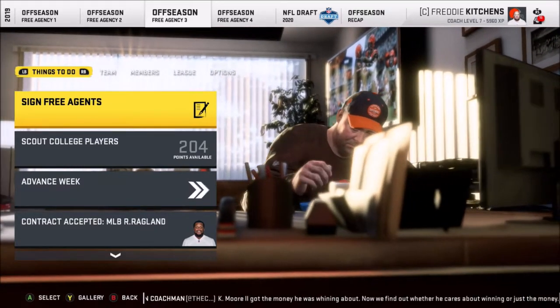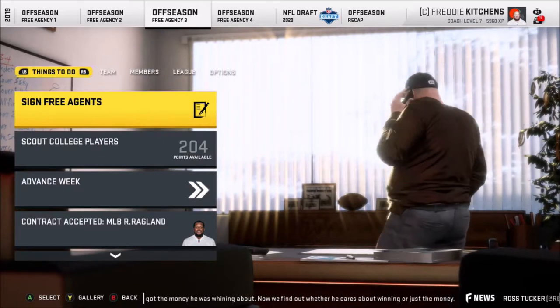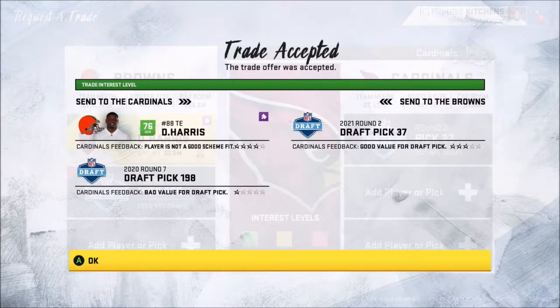I'll do one more quick round of free agency, check who's left, see if anybody wants to sign, scout the players, check on trades, and I'll be right back with the final round. Quick update: I was able to trade Duke Johnson to the Texans — who he really plays for now. I got a first-round pick where the Browns only got a fourth in real life, so a little unrealistic, but it's for next year's draft. I also traded my backup tight end to the Cardinals for their second-round pick next year, and added a seventh in the deal. It worked out great.